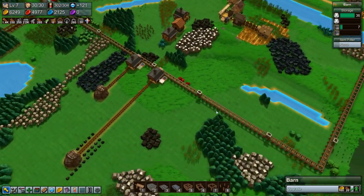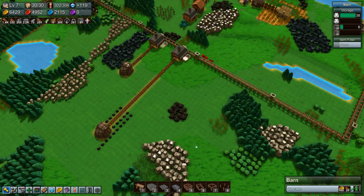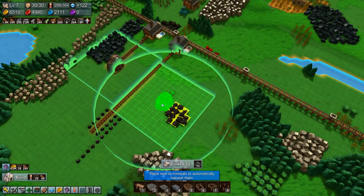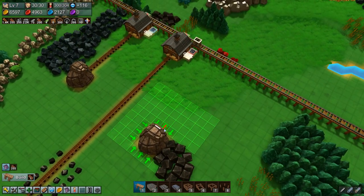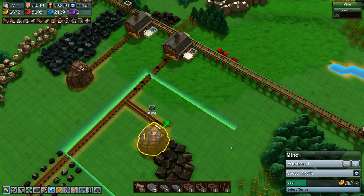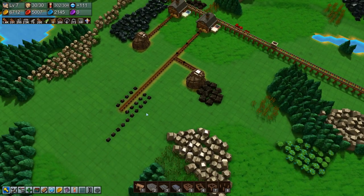We're still getting iron but not getting any coal because those deposits are depleted. So maybe we should build a mine here just for now. We can delete this one — buildings, mine — there, coal. There we have coal going again. I'll leave this so I know where to place the mine again.